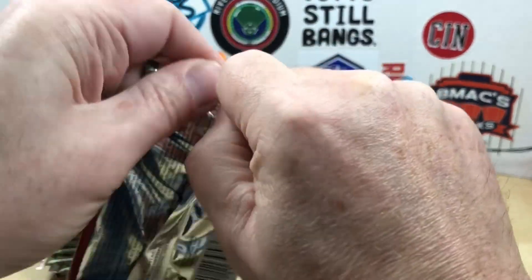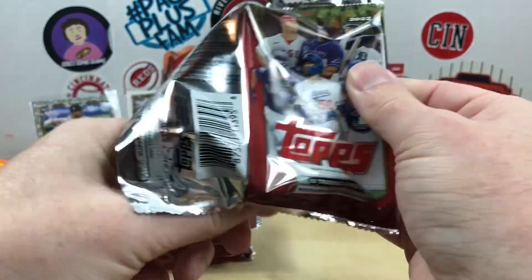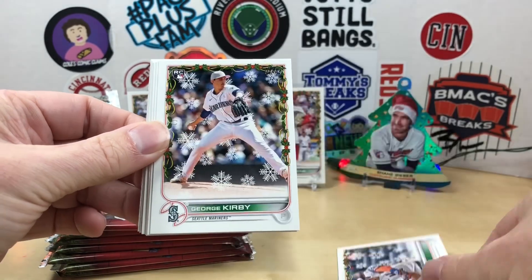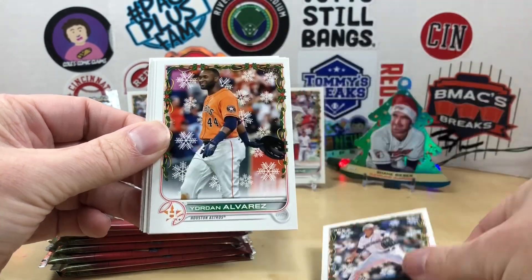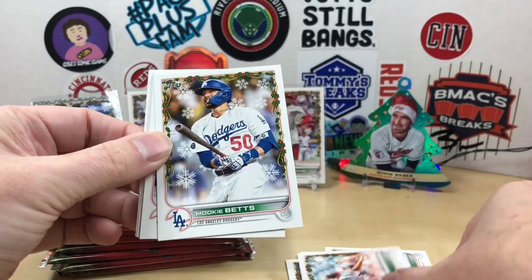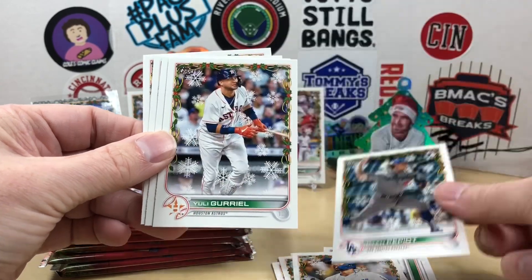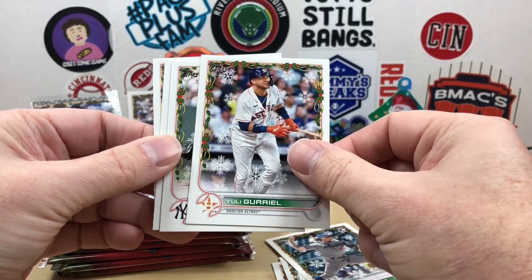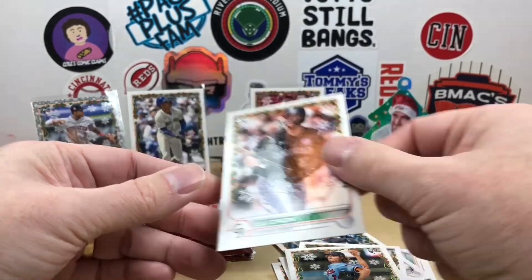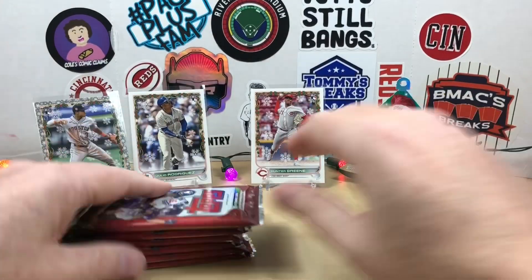So we are having a pretty solid box here. Hopefully that's going to bode well for what's to come with the relic, or maybe an auto relic — who knows. We have Pete Alonso, George Kirby, Yordan Alvarez, Reed Detmers, Mookie Betts, Ryan Pepiot. I assume the short prints are turned backwards, but if I'm missing anything let me know — I'll go back and check the codes after the video. Sometimes they are tricky to spot.